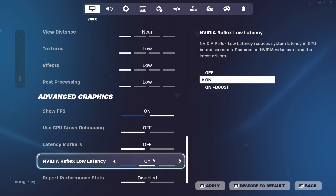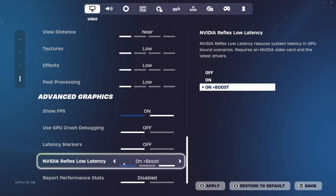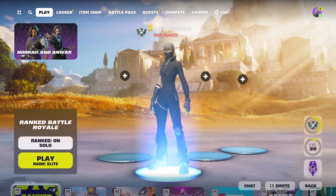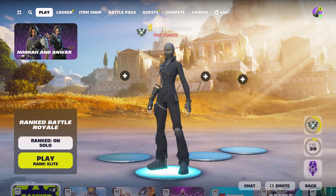You can go into creative and test out which one works best for you. Once you've done this, click apply, then close out of these settings and put your game back onto performance mode.